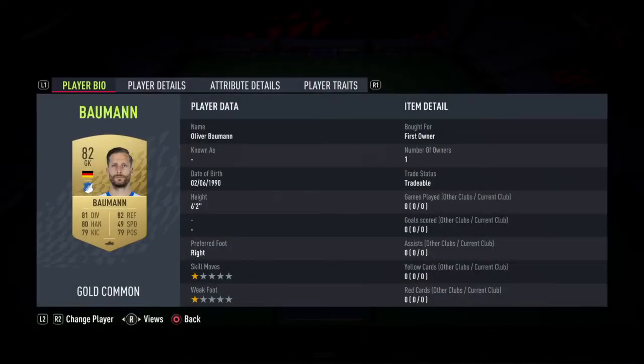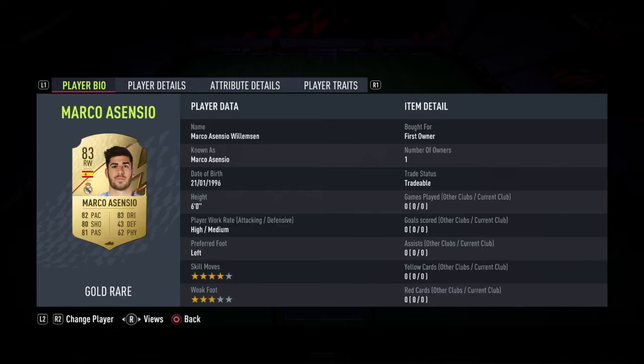In goal we have 82-rated Bowman. At right back we have Marco Asensio — he's obviously a right winger but we're playing him at right back. We have 84-rated PK, Witsel at 83-rated, Alex Tellez at 82-rated, and then in CDM we've got an 81-rated Arnold. Arnold and Tellez will probably be the cheapest players in this SBC. Canales — I'm not sure how to say his name — is 83-rated and will be very cheap on the market. We've also got Matteo Kovacic, another 83-rated player, and he's very cheap as well.